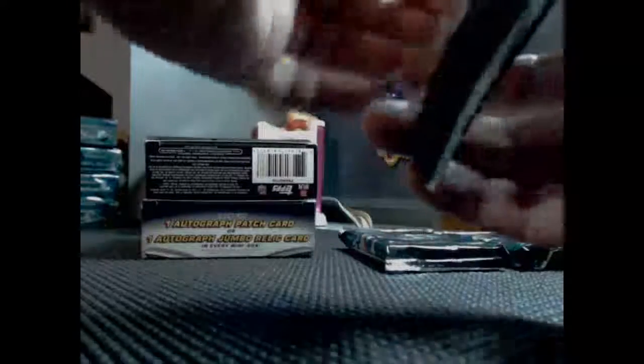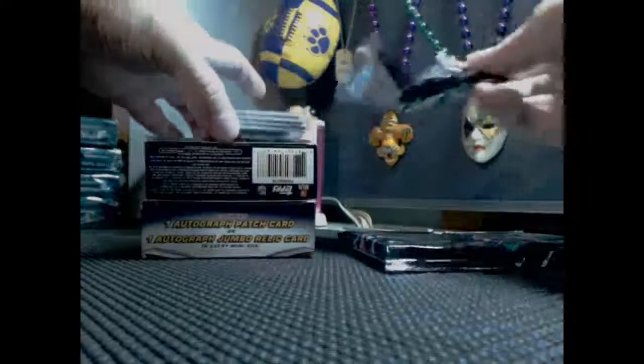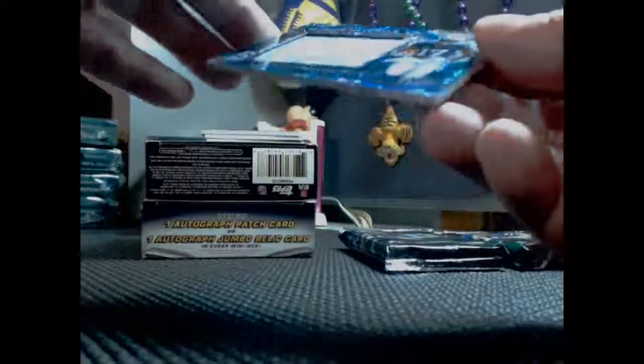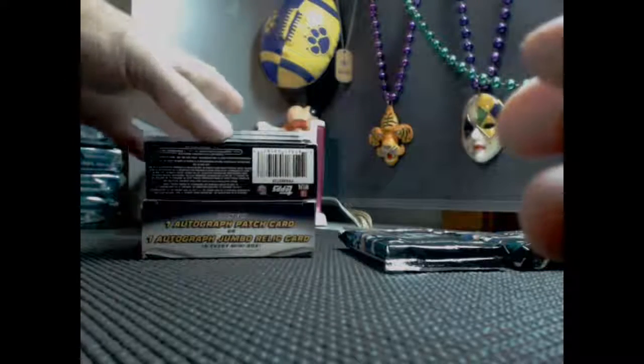Pack number two. First card for the Titans — Immense Materials Dorial Green-Beckham, numbered 90 of 99, going out to Dom.